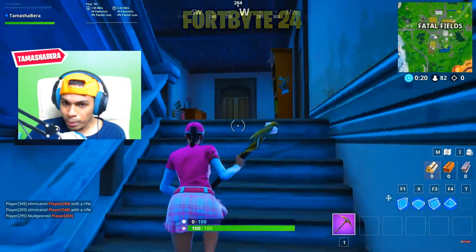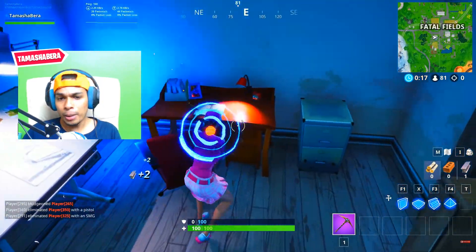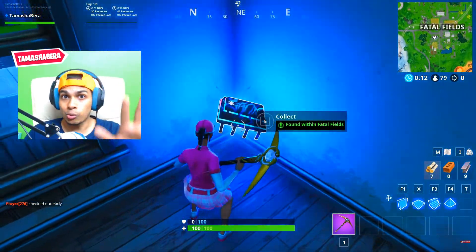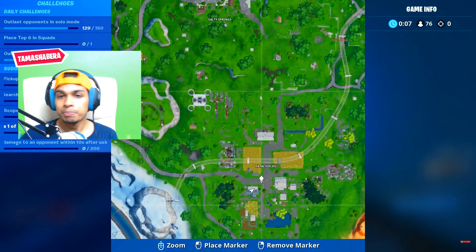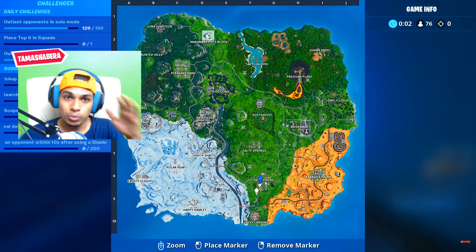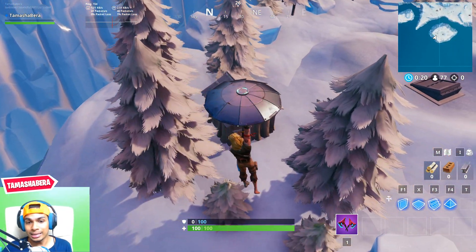Moving on to Fortbyte number 24, which is found within Fatal Fields. If you want to complete the challenge, watch carefully as I show you all the locations. The exact location is the mansion in Fatal Fields — once you go over there you'll be able to complete the challenge.